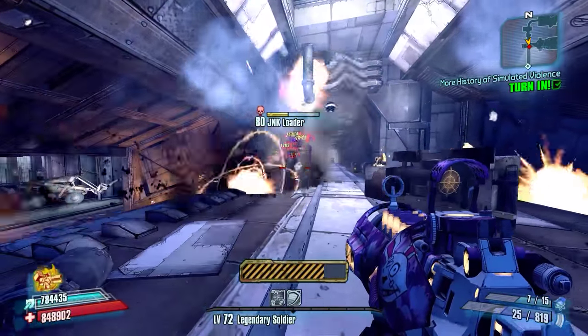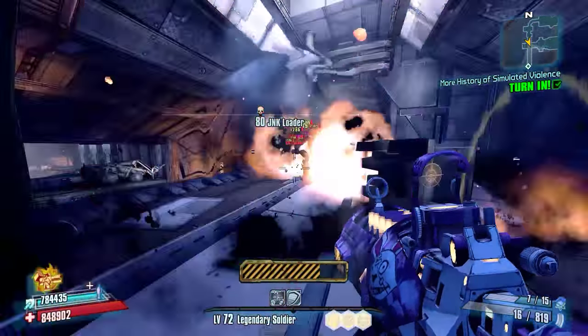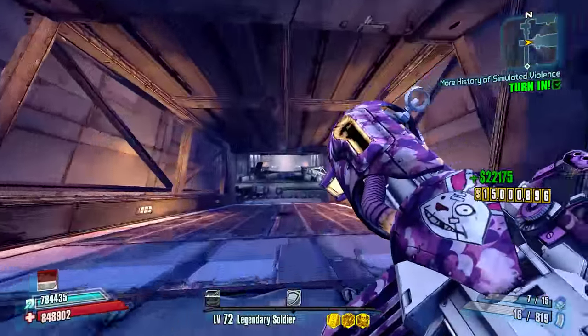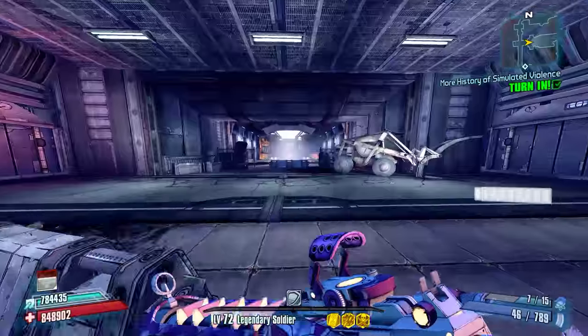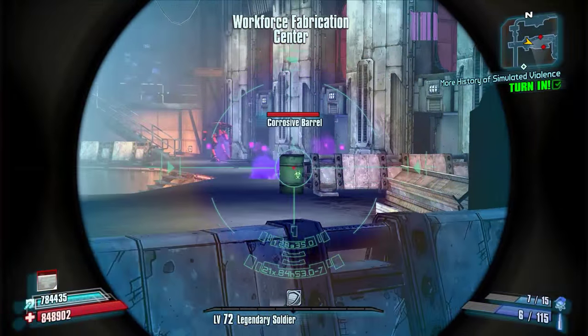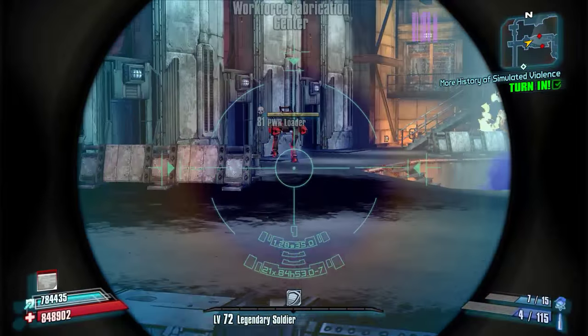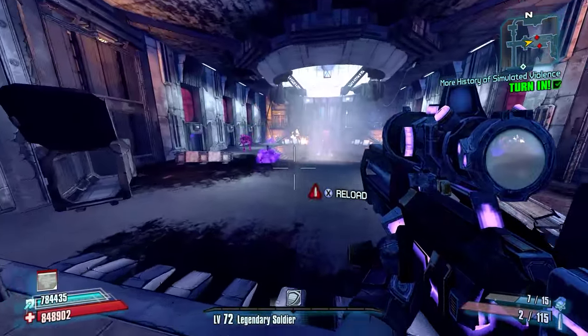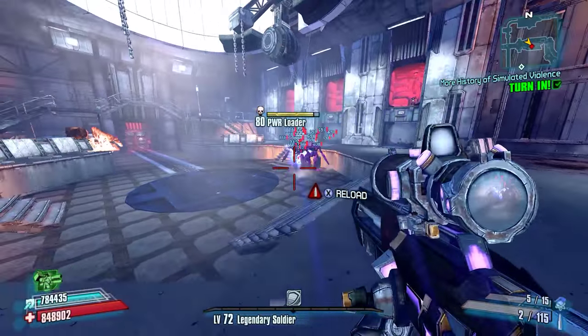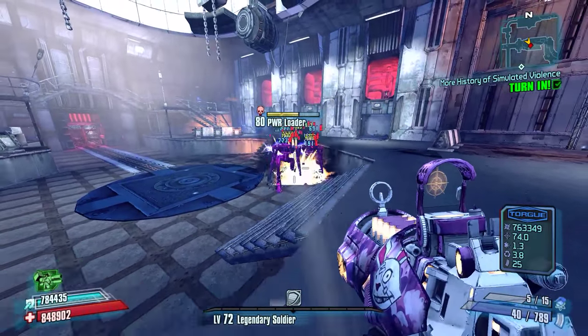The relic also increases fire rate so we can get more bullets out there quicker and have more potential damage out there as well. There'll be a couple of Power Loaders in here — Power Loaders are especially bad for this weapon because they reflect the grenades back onto you, like they do with most weaponry.